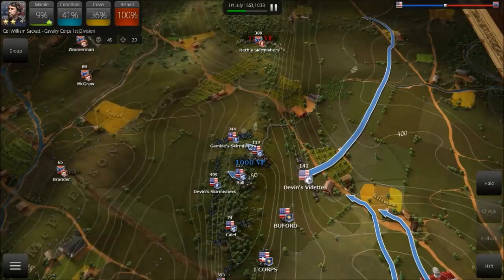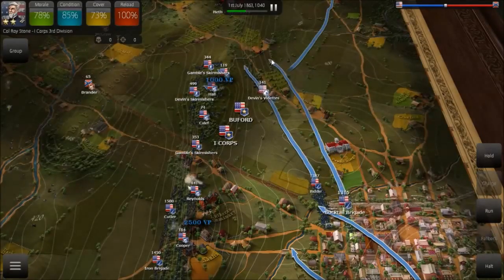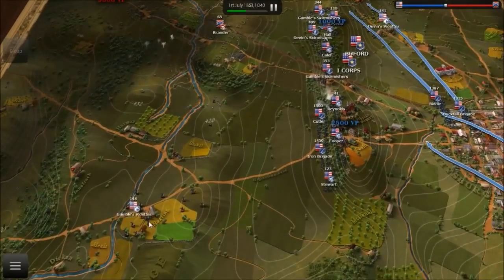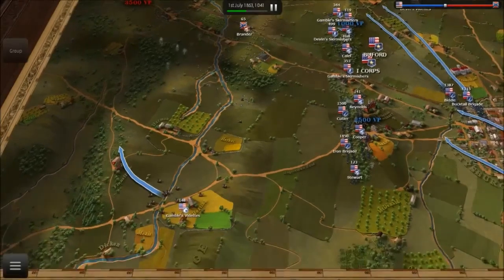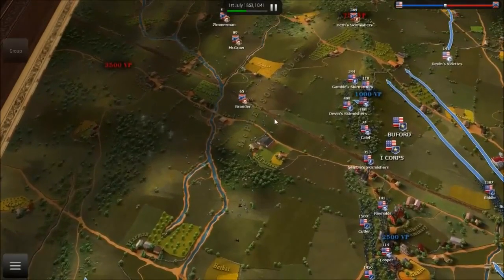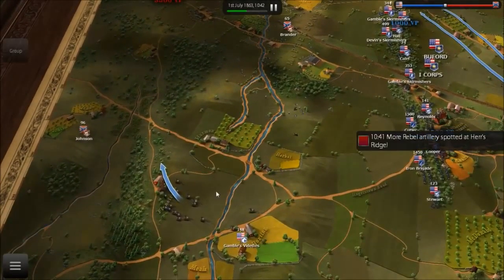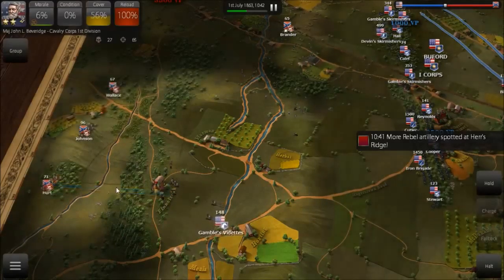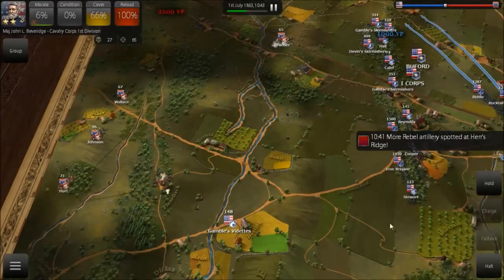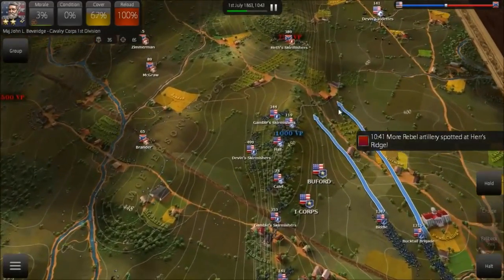We'll move the cavalry around to harass the enemy from behind whilst our infantry advances to position. As you can see, I have the height map on — we can always disable it. It makes the map look a bit prettier, but I like to keep it on because it's not always clear which hill is higher than the other. With this on you have these convenient elevation numbers displayed.